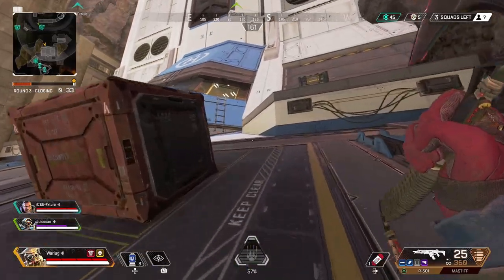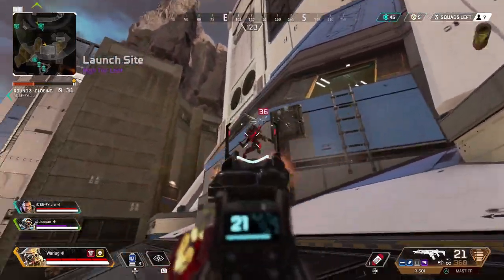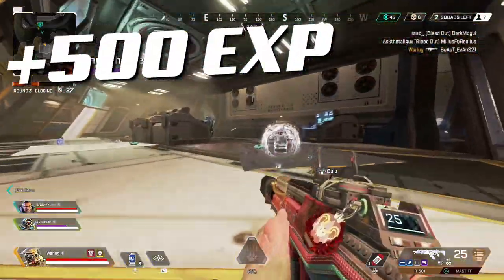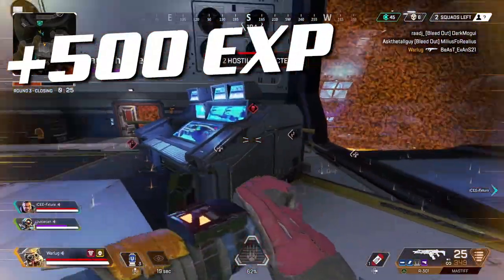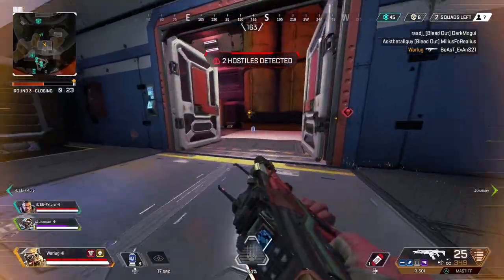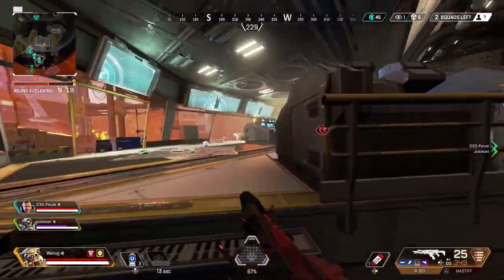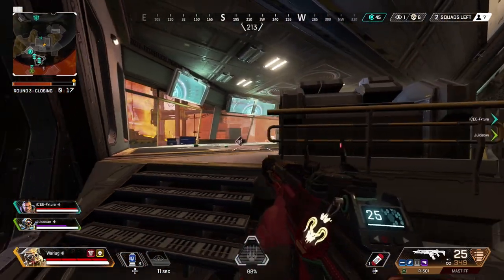Next up is becoming the champion squad. If you're the champion squad from the last match you played, you get 500 XP going into your next match. Again, that is free XP. So if you win a game and deal the most damage and become the champion squad, that's free XP that you get just for loading into the next game.